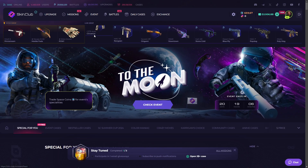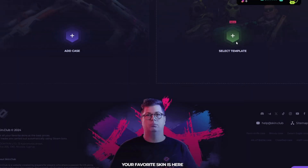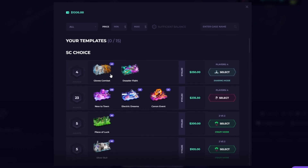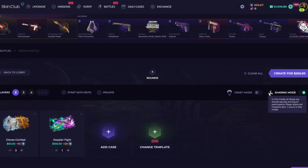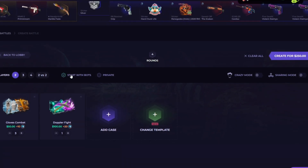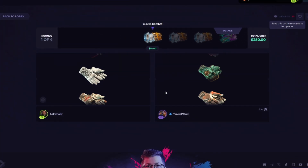We have a one thousand dollar balance. I want to start with some case battles as always. Let's see what we can add — maybe some Global Combat case and one Doppler Fight. Actually we can start with this. This is the sharing round, I don't want this. Let's start with both — it's a 250 dollar Close Combat battle.